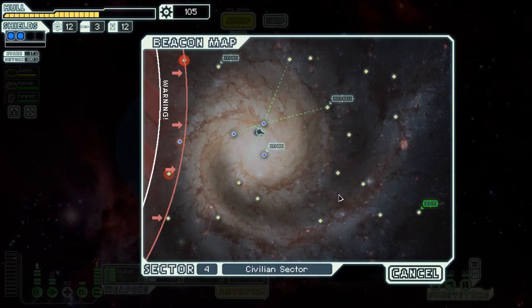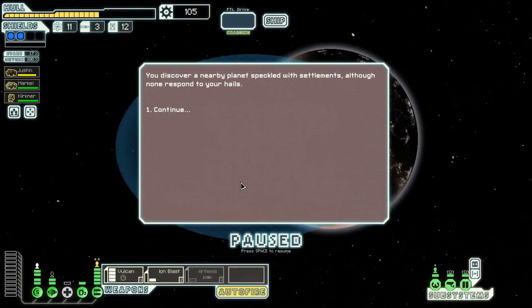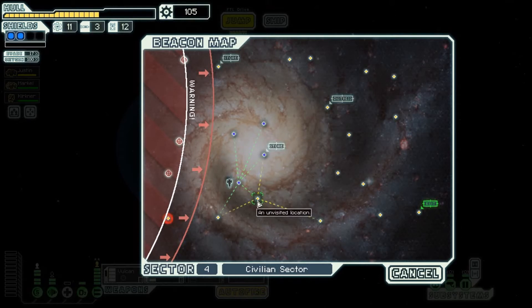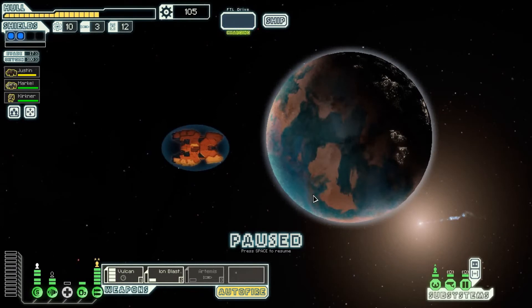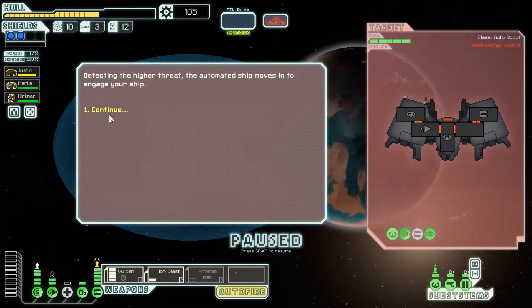Let's jump back and get our stuff and move to the bigger one. Nothing happens. What's this - an outer scout? It's a refueling outpost - they might give us fuel if we win. Why not? It has cloaking.